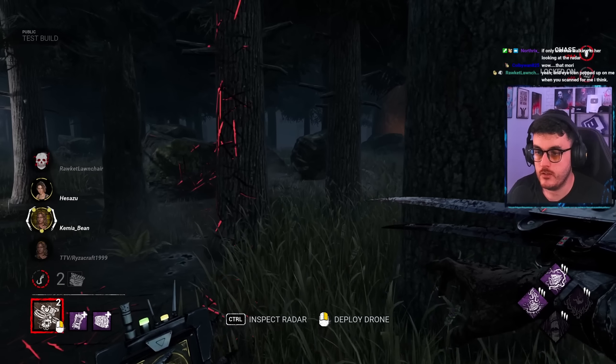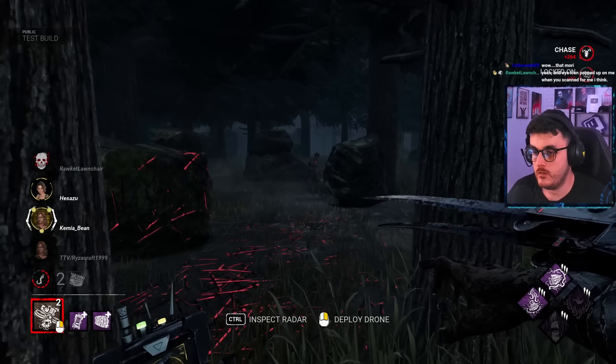That double exhaustion perk is stupid, dude. You've got so much distance against her — it's so bad. You guys understand how bad this killer is. The double exhaustion is going to be so stupid. With Vigil as well, you'll basically be able to constantly use double exhaustion at the risk of potentially getting hit. The amount of distance you can get with double exhaustion is just stupid. You can't double dead hard, but you can double, like, Lithe and sprint burst.